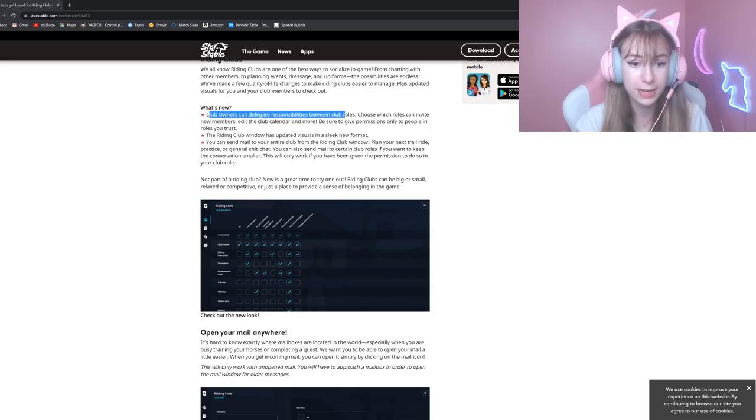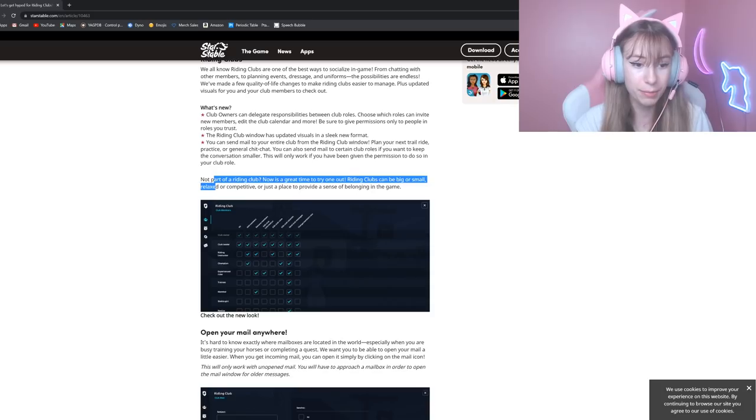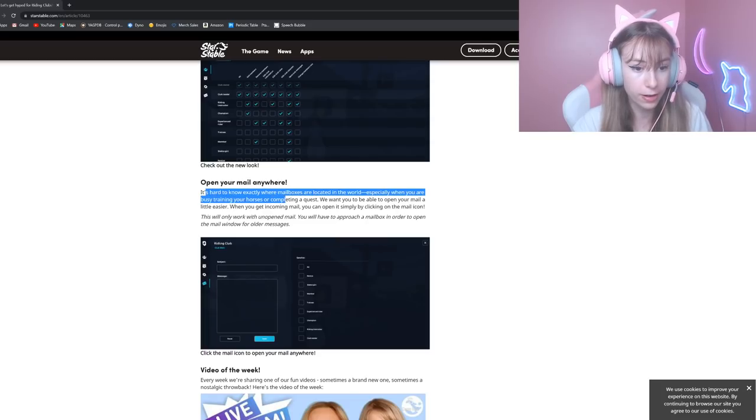'To check out what's new: club owners can delegate responsibilities between club roles, choose which roles can invite new members, edit the calendar, and more. The riding club window has a new sleek format. You can send mail to the entire club. Not part of a riding club? Now is the time to try one out. Clubs can be big or small, relaxed or competitive — just a place to provide a sense of belonging in the game.'